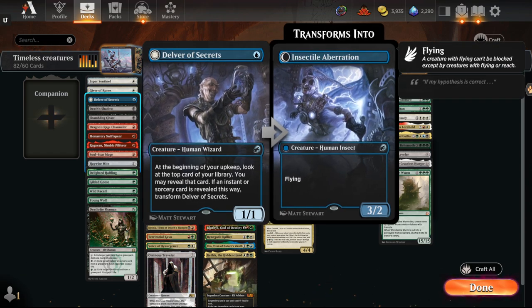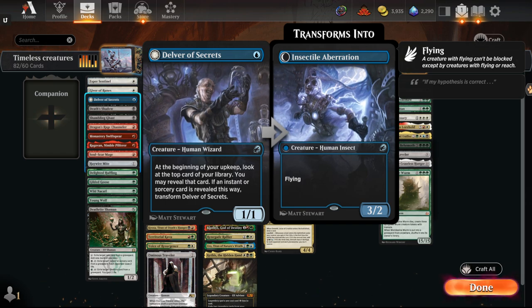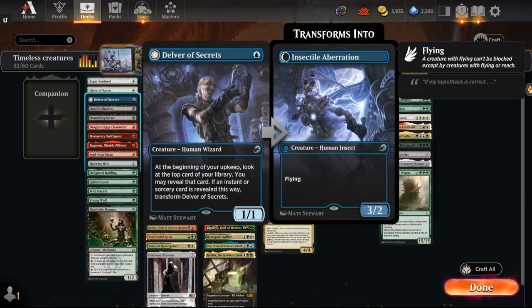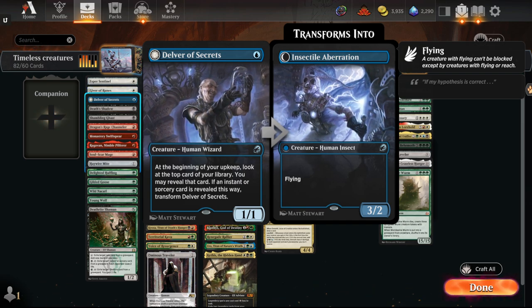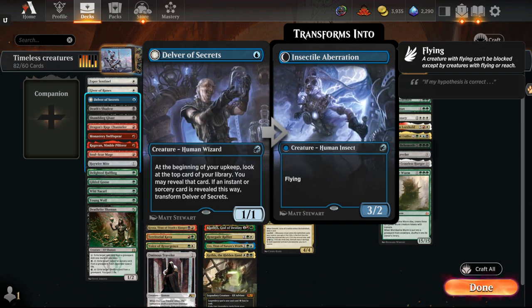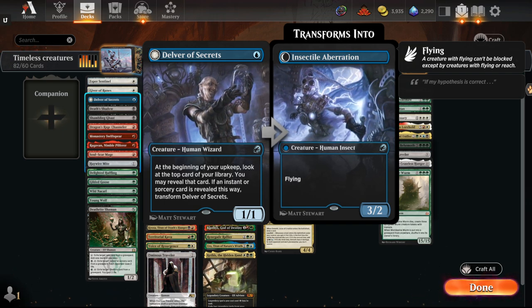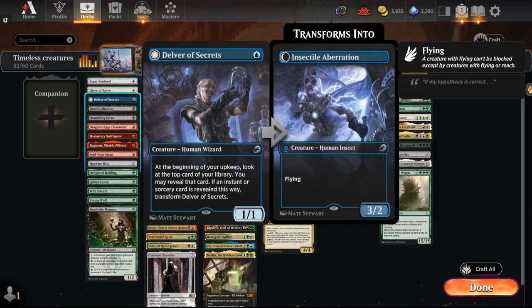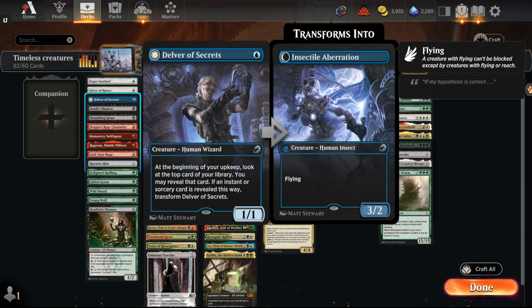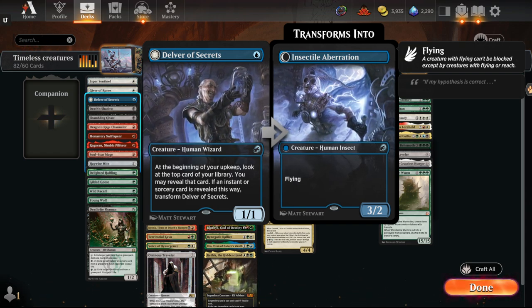I added Delver because it sees Legacy and Vintage play, but I actually don't think Delver is good in this format. It dies to Bowmaster. The big thing with Delver in those formats is they have Force of Will and Force of Negation, so you can play it on turn one and have protection for it. I don't think you're afforded that same luxury here because we don't have any zero-mana counterspells to protect it.